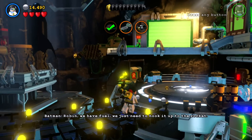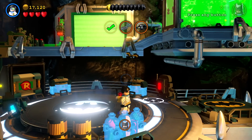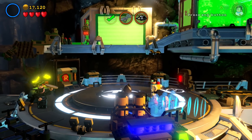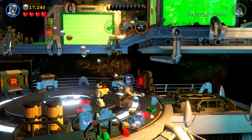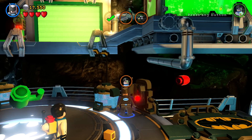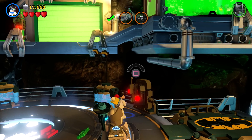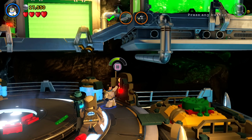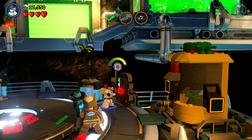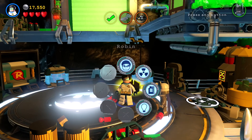There's Alfred, just wandering around being useless. Come on Batman, it works. Oh, why do I need Robin for everything? Sometimes I get kind of confused switching back and forth between these characters. I'd rather just play as Batman all the time.